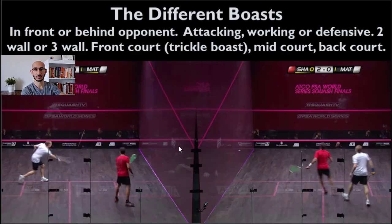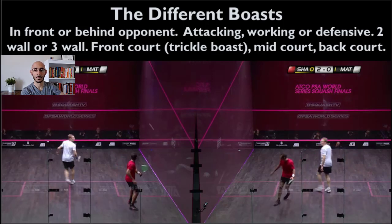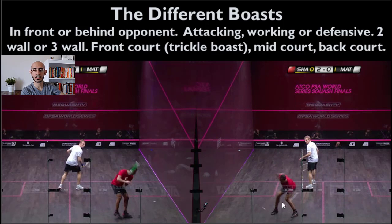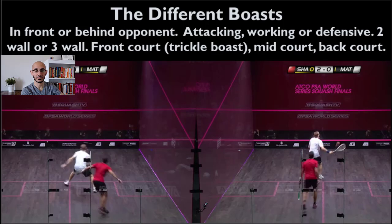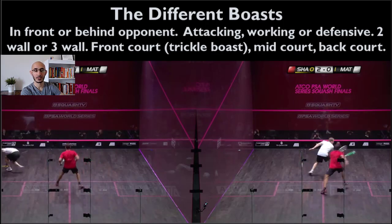The next sequence shows an attacking boast by Amar Shabana on the left and a defensive boast on the right. When Shabana is pinned deep in the corner and under pressure, what do you want to do? You want to lift, hit the ball high, give yourself time to recover. On the right side you'll see he hits a nice high defensive boast. On the left side he's setting up and actually going to attack this ball — and that one is super low.